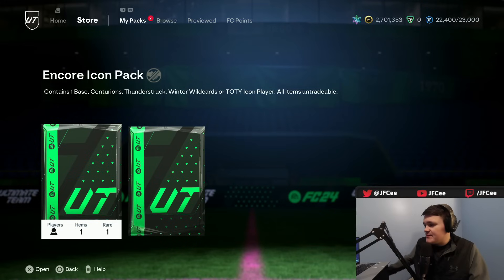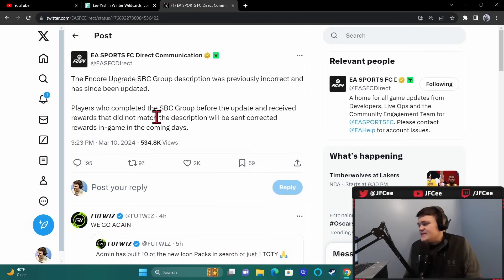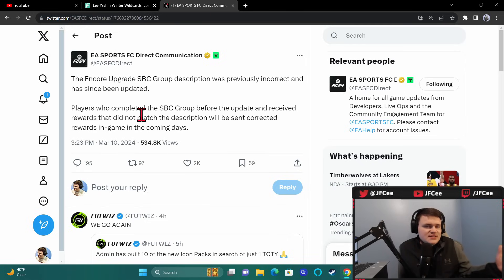The description said Base, Centurions, Winter Wild Cards, or Team of the Year Icon. So before the Thunderstruck Icon text was added, if you packed a Thunderstruck Icon, you will probably get compensation. I'm not sure if that means everyone who opened the pack before they added the Thunderstruck text also gets compensation, whether they packed one or not — because technically that would have affected the odds. They should give it out to everybody, but I think it's going to be the case that if you got a Thunderstruck Icon, you're going to get another icon pack. EA's tweet was about two and a half hours after content time.